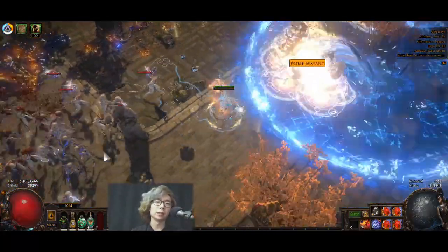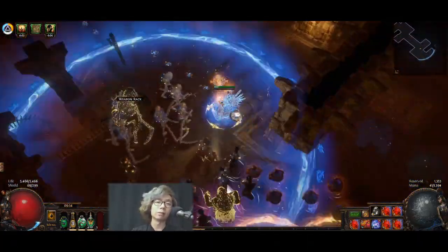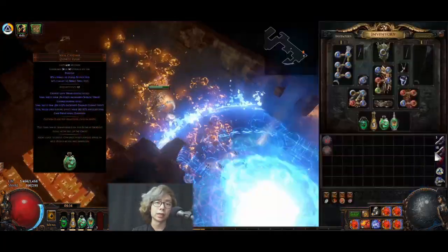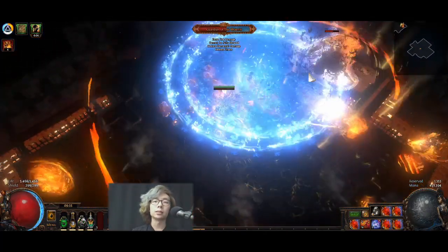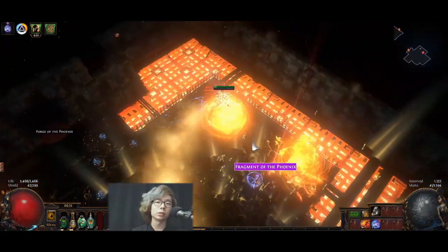Because I have nearly no cast speed, the initial tick of my Flame Blast doesn't actually hit enemies until roughly half a second into the cast. So by stacking a ton of flask effect and using the Soul Catcher flask, I'm able to take my soul gain prevention duration down to 0.45 seconds, which is exactly enough so that the first damage tick of my Volflame Blast will immediately contribute to soul generation.